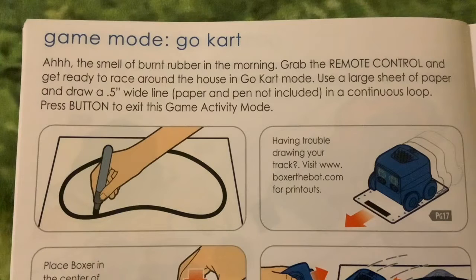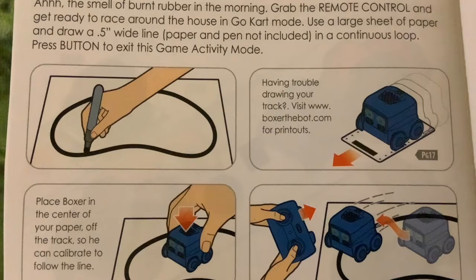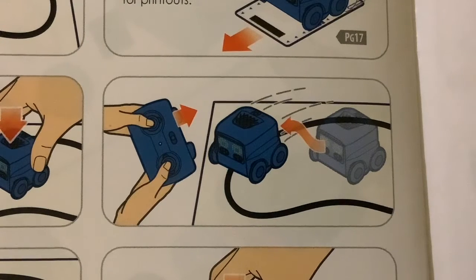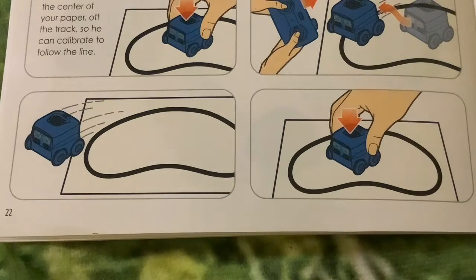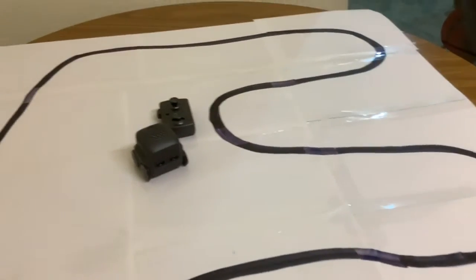Go-kart — grab the remote control and get ready to race around the house in go-kart mode. Use a large sheet of paper and draw a half-inch wide line in a continuous loop. Place Boxer in the center of your paper off the track so he can calibrate to follow the line, then use the remote and guide Boxer onto the line. The last two pictures show Boxer being put back inside the loop if he strays off. Paul's made a track for this.